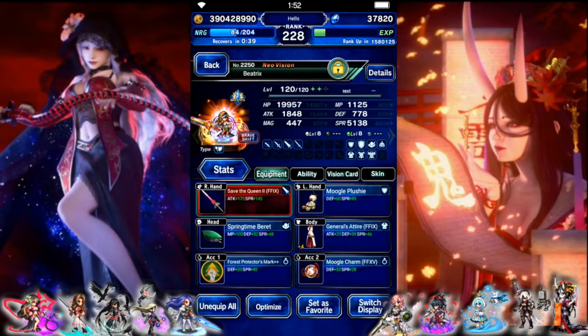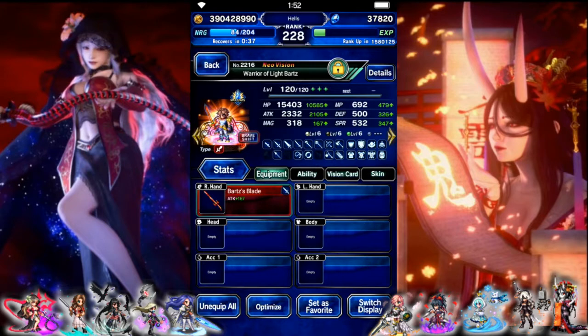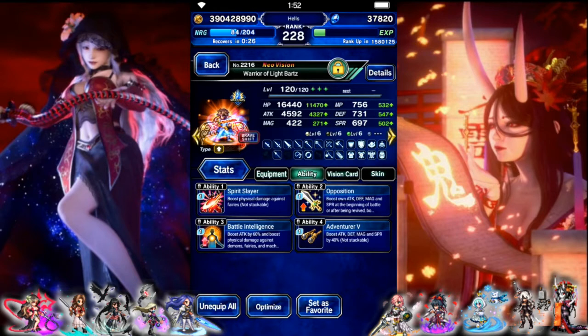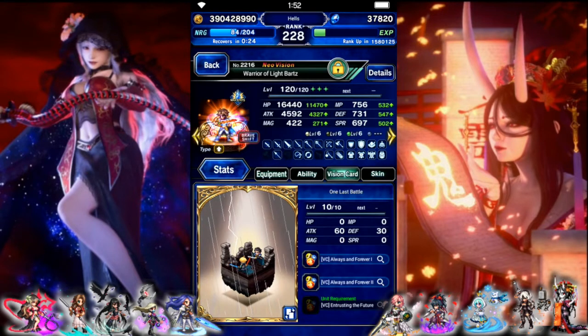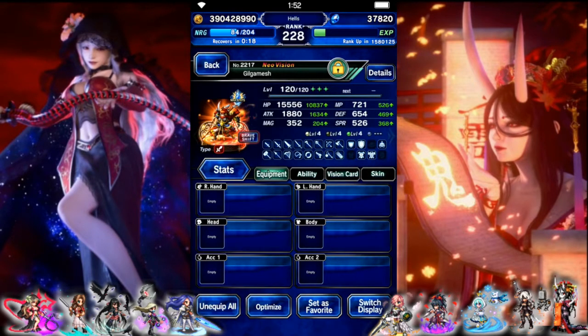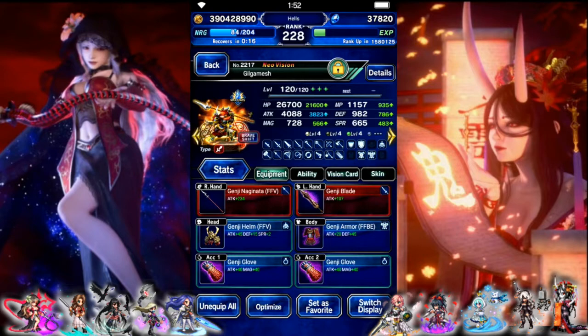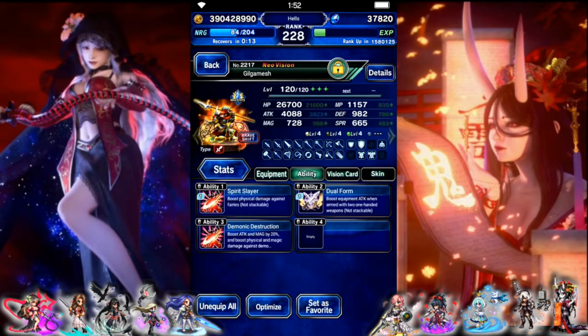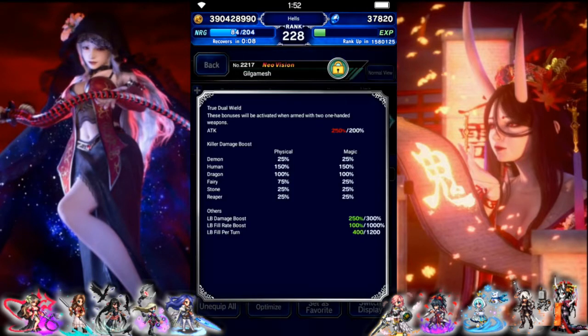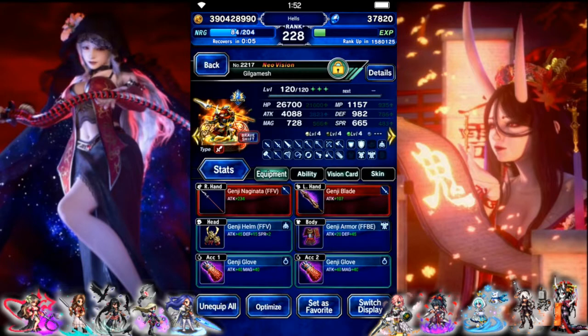We can probably do it without the card. Bartz is our wind buffer — he's starting in base to auto fill his limit, and then he's just going to shift. In shift form we give him some attacks and some killers, so he has 100 Fairy Killer. Gilgamesh, ignoring base form completely, just some attack and a tiny bit of killers — a whole 75% killer. He's mostly there to break and help imperil wind, really.